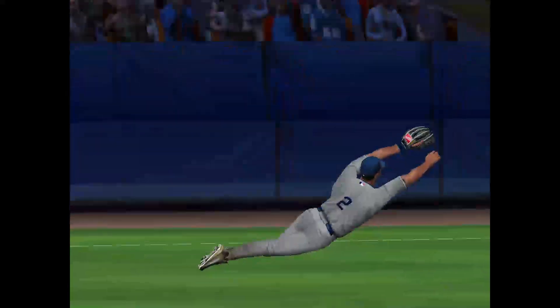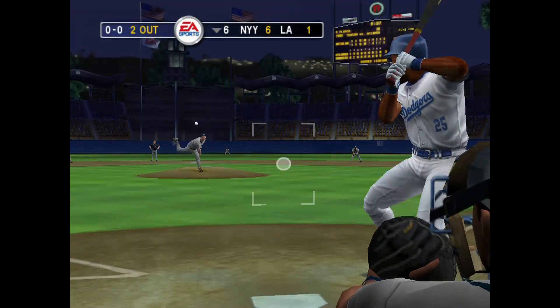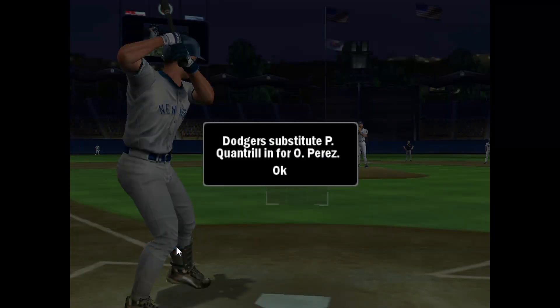He's got it — what a great diving catch. A pitcher has to love it when he plays like this. Fred McGriff steps in — he's 0-for-2. The pitch is hit softly to left. The side is retired in order. The Dodgers turn it over to the pen.